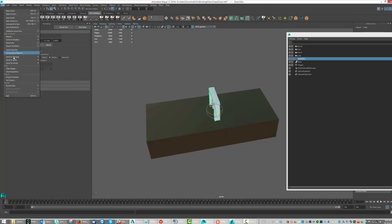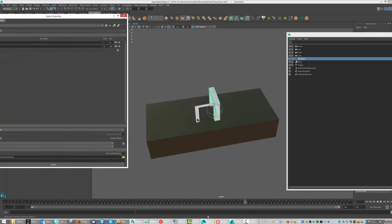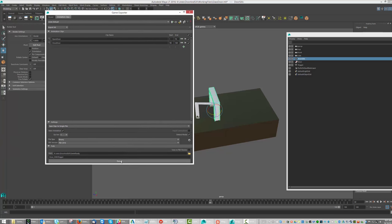In the game exporter - go to file, game exporter - I left everything basically the same. I have from frame 1 to 70 as the door opening. I want 70 to 100 to be my door closing, so I'm going to correct that. I'll hit export - I've already got my directory set up. Set up your path, set the name you want, and hit export. It asks if I want to overwrite my old one, and I say yes because I made some changes.